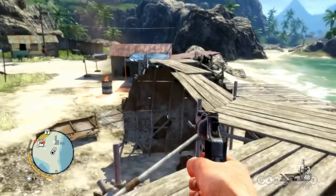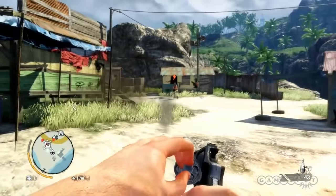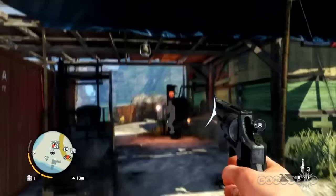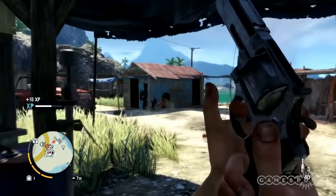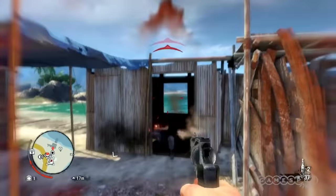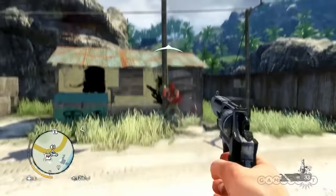We used a rock there to distract that guy, so he's going to go check that out. In the meantime we can head off and do a death from above. He's now alerted and heading over for the alarm — once you do go weapons loud the world reacts and comes to find out what you're up to. It's not just the guys in the outpost; if there are any patrols moving around the area — boat patrols from the ocean, or guys driving along the roads nearby — they're going to hear gunfire and all be attracted.